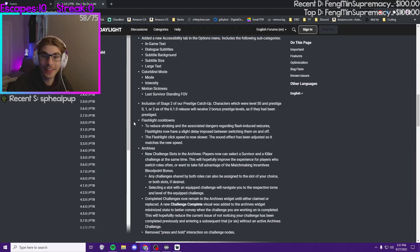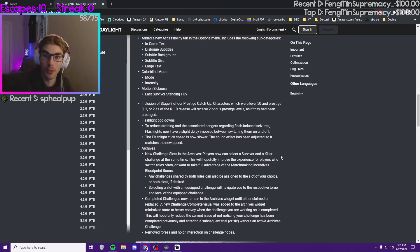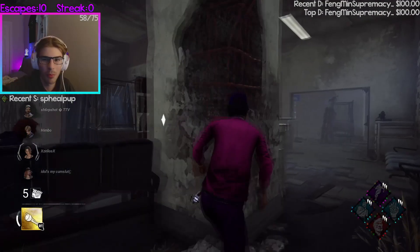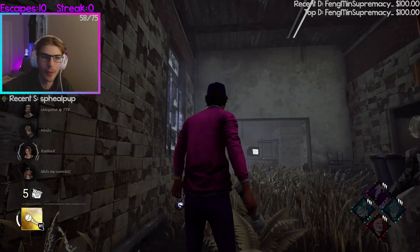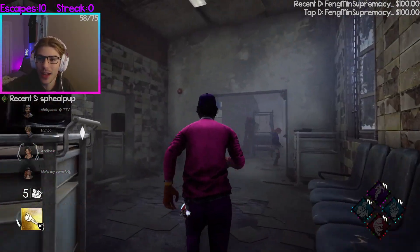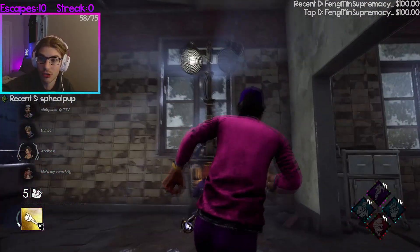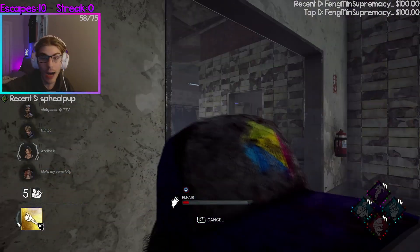The flashlight cooldown is an accessibility change to reduce strobing and flashing that could cause seizures. The flashlight click speed is slower and every click takes more charges, which means you won't be able to spam flashlights anymore — you have to be even more precise. It could be really difficult, but at the end of the day it's for accessibility. If getting flashlights nerfed is what it takes to make people prone to seizures able to play DbD, I'm all for it.